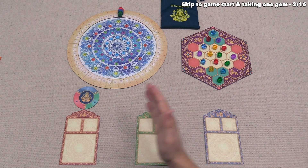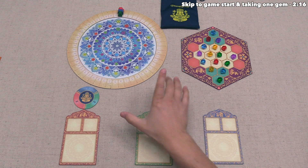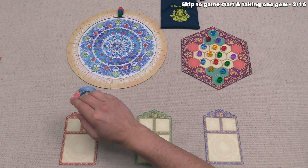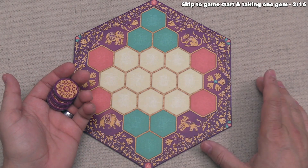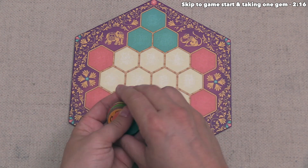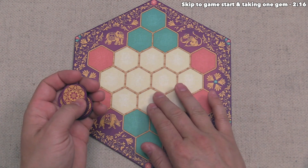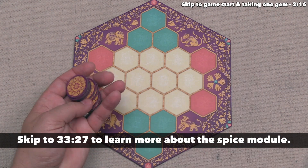The game takes place over nine rounds in a three-player game, or twelve rounds in a two-player game. The player with the most points at the end wins. One more thing to mention: you can use the advanced spice variant that comes with the game. It uses eight unique spice tokens placed on Ganesha's altar, and I'll explain how that module works at the end of the tutorial.